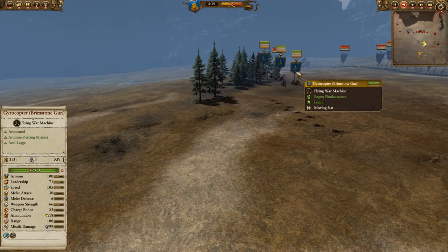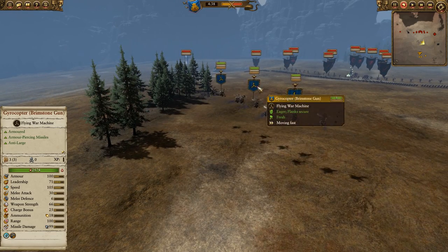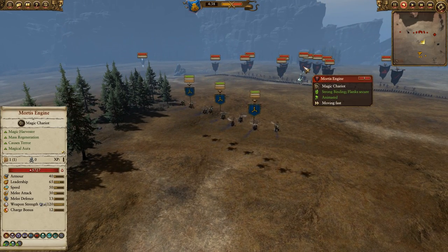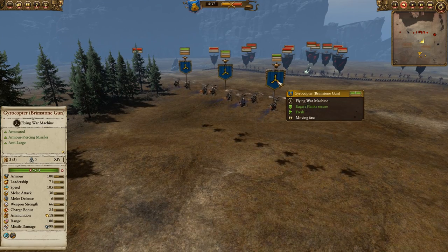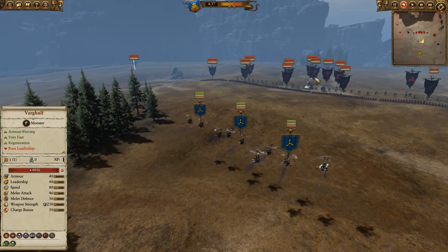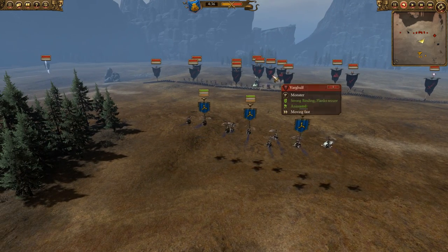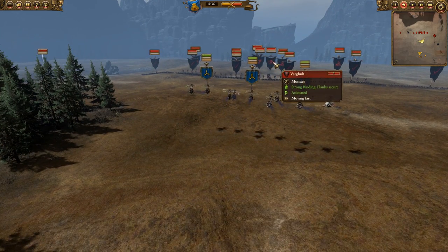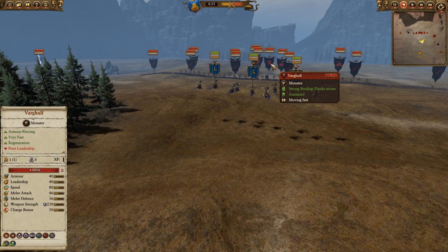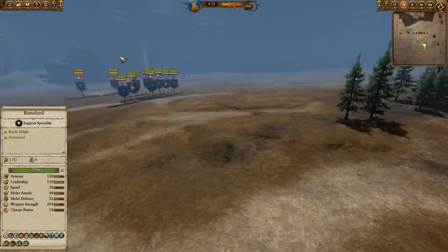As far as my particular composition goes, I have a vanguard of gyrocopters with brimstone guns out front, going to do a little bit of harass damage, hopefully able to take out this mortis engine before it gets too close to my army. I do have three of those. They have an anti-large bonus and armor piercing, so for taking out mortis engines they do pretty well. They also do very well against vargulfs, which in pretty high level ladder play you see a lot of from the vampire counts. They're very fast, hard to deal with, but they do have very low leadership, so having these brimstone guns shooting at them helps crumble them pretty quickly.